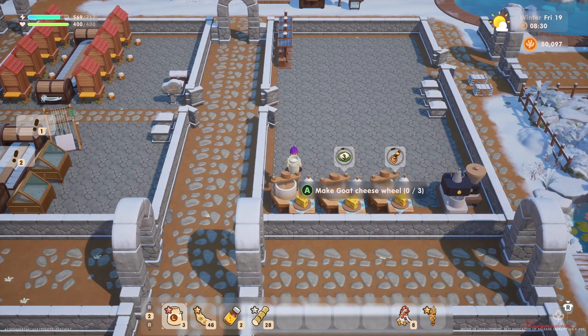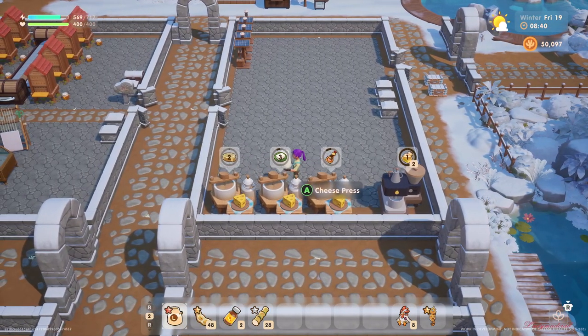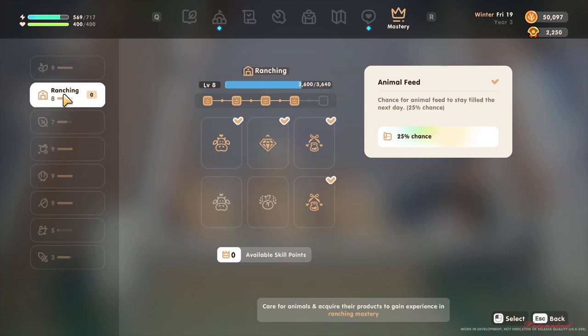So that's it, guys — very simple. For the ranching mastery, you can check what level you are. Once you reach level four, you can craft the cheese press. That is your skill points.